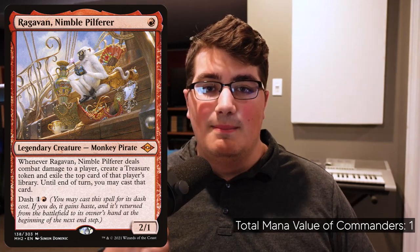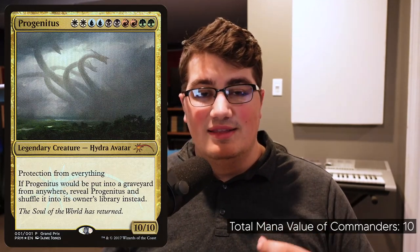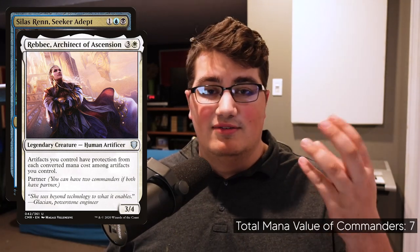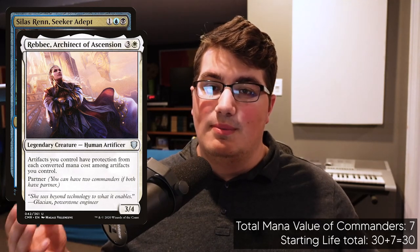Let me give you a couple of examples. For example, let's say that I had Ragavan, Nimble Pilferer as my commander. Ragavan has mana value 1, meaning that my starting life total would be 30 plus 1, being 31. Now let's say that you are playing Progenitus, a card with mana value 10 — your starting life total would be 40. And if you're playing partners or choose a background commanders, it works in a similar way. You add them together and add them to your life total. Say I'm playing Silas and Rebecca — Silas is 3, Rebecca is 4, add the 7 to the 30, and my starting life total will be 37.